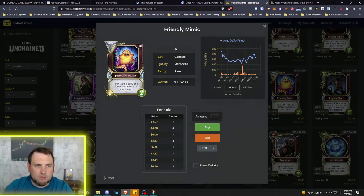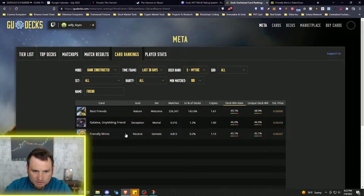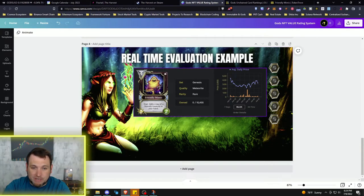Now that we've chosen Friendly Mimic, let's start filling out the token criteria. Searching for Friendly Mimic on Gudex, it's in only 2% of decks across all matches — that's not good. Looking at the copies used, most players running it only run one copy, not two. The 0.2% running it use only one copy. That is very, very low demand.